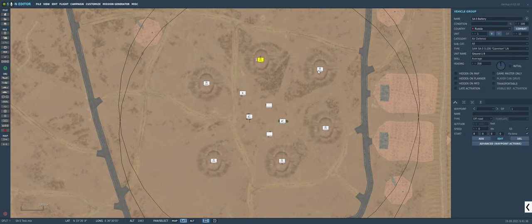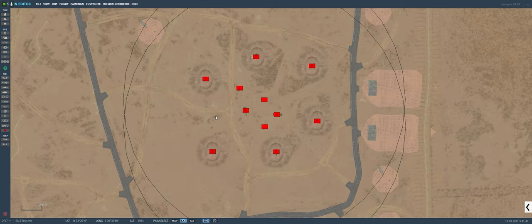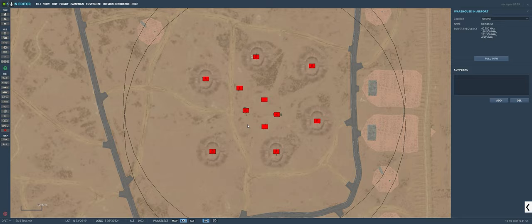We have multiple launchers set up today to create a full SAM system. If you look on Google Earth, this particular SAM site just north of Damascus International is actually an SA-2 site, but it'll work just fine for us because it's only a game. We also have a couple of trucks and things added to the SAM site to beautify it a little.